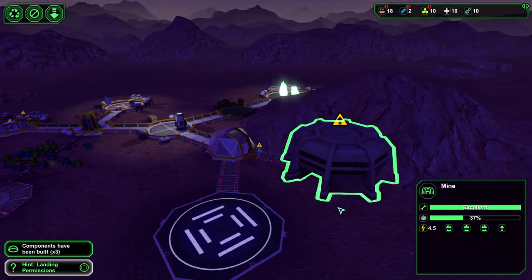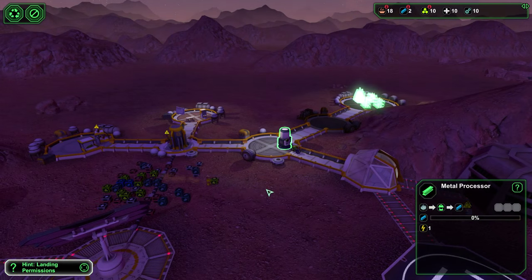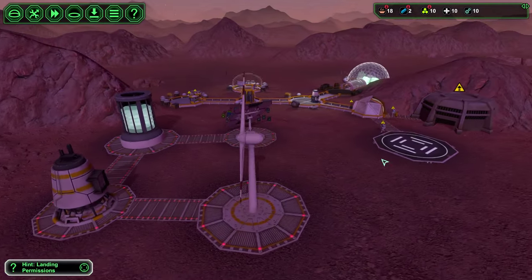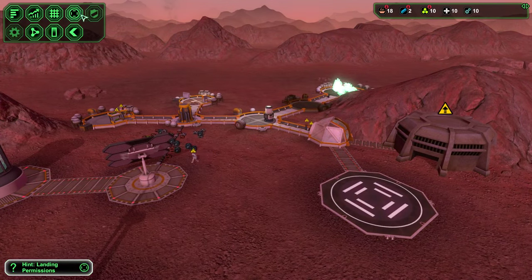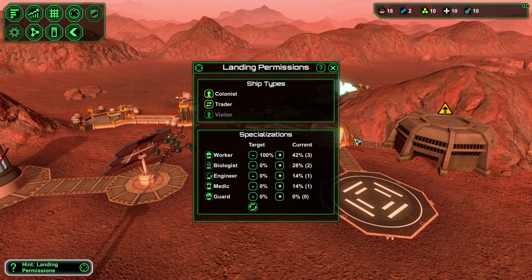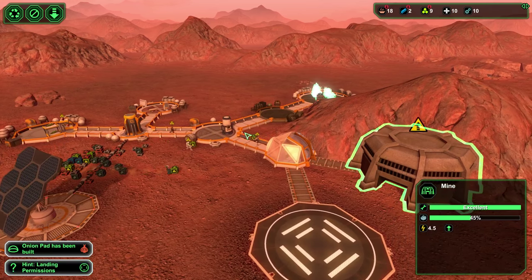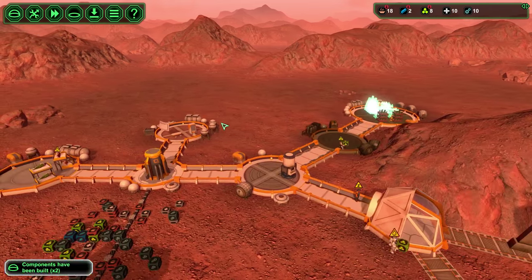Let's go ahead and raise the priority of this — we want to make sure we're generating as much ore as we can. The mine will generate ore, which will get taken into this metal processor and processed. We have a landing pad, so let's go ahead and change everything over to 100% workers. We just want tons of workers coming in, manning this mine, and getting the metal processing started.